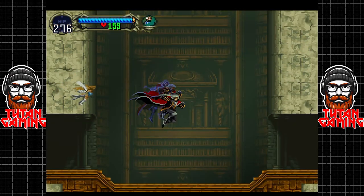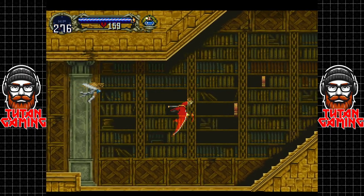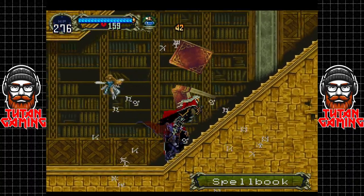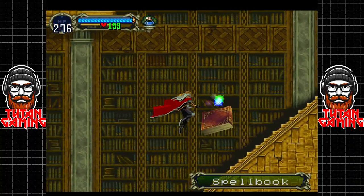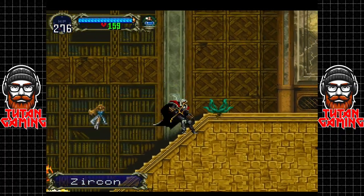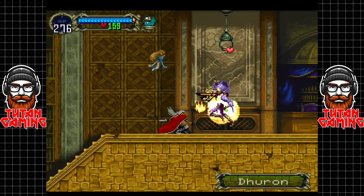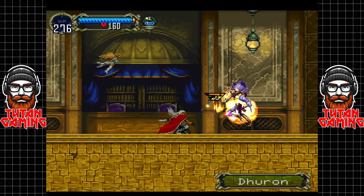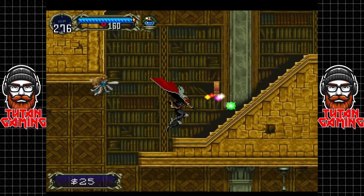Excuse my sneezing fit - I believe I managed to mute the mic in time. Let's get out of here. There's going to be a lot of books we can destroy - might be able to get some gems from them. The zookrons aren't actually worth that much, only worth about 150. Money does seem to have very little use in this game.